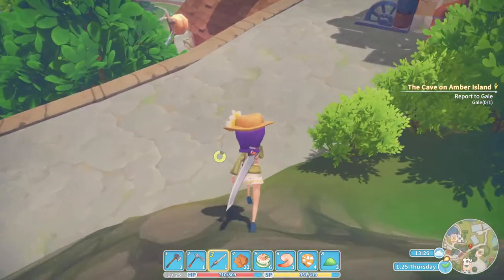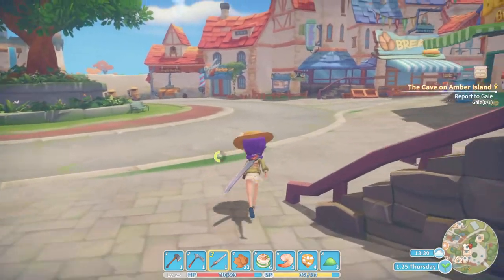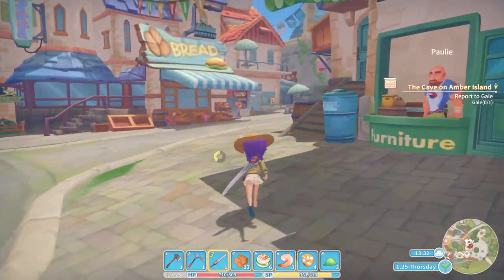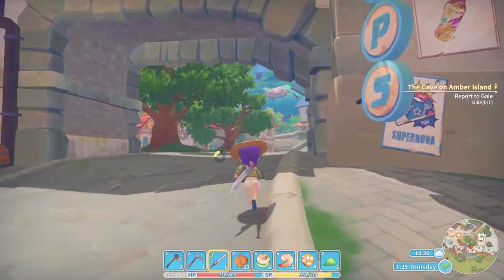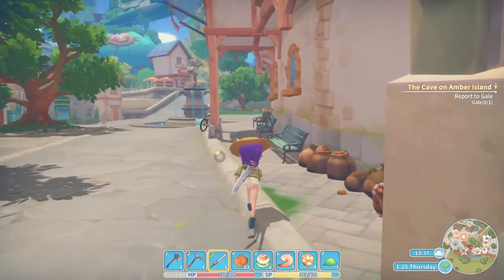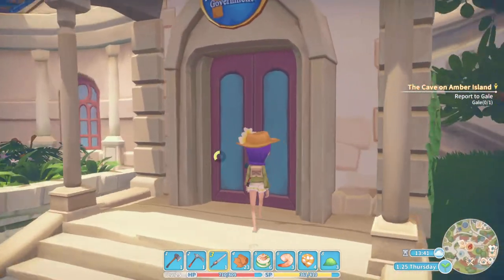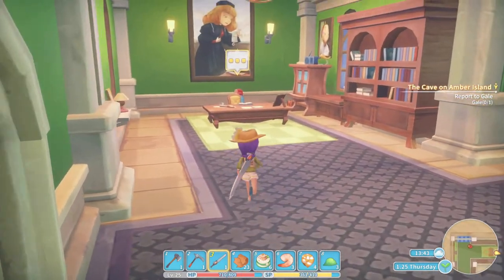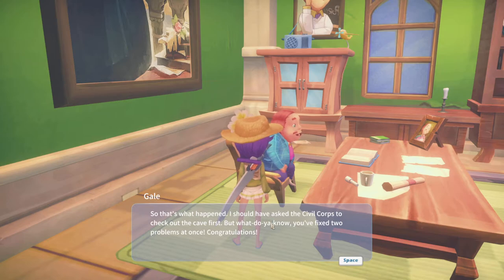So let's go talk to Mayor Gail and see what he has to say. 'So that's what happened — I should have asked the Civil Core to check out the cave first. But what do you know, you fixed two problems at once. Congratulations.'